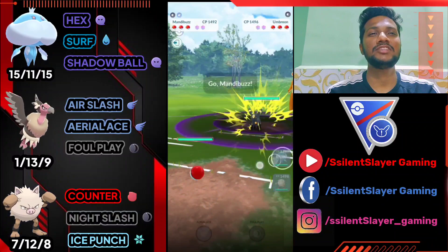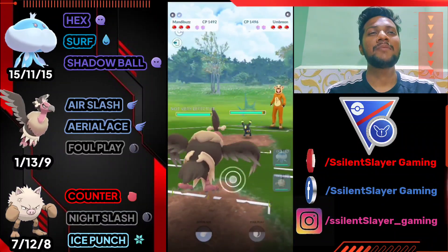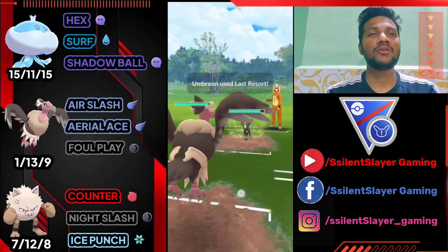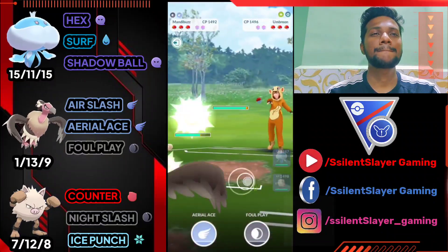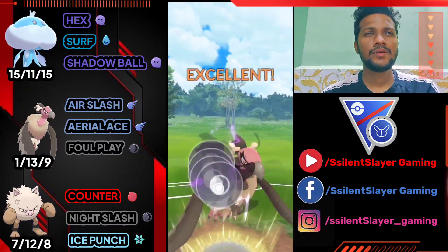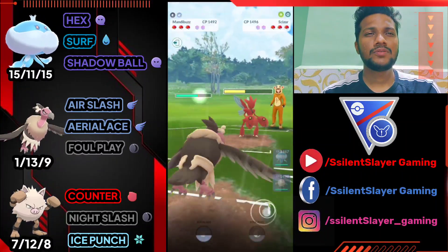Moving on to the next battle. Jellicent faces a bad start — I'm going to save Primeape for last because if he switches in Galarian Stunfisk or something similar, Primeape could get trapped. Let's go for Foul Play and try to over-farm him.